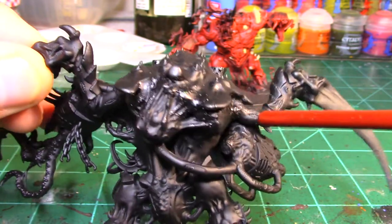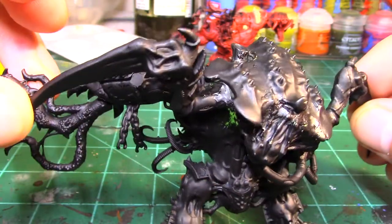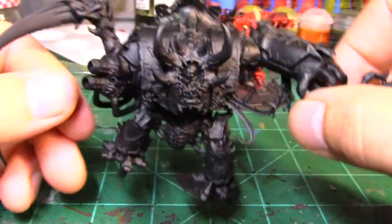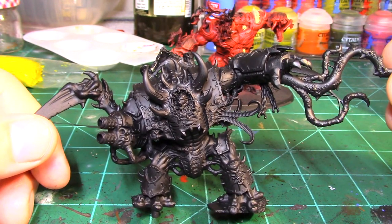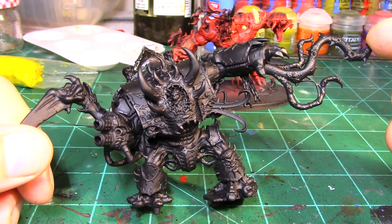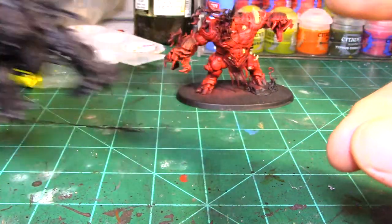Scything talons have been embedded there as well, and then green stuff work to smooth it out. The primer is starting to come off but I'll take care of that. This is the most involved conversion of the four. I wanted this to be a pretty custom model for my narrative campaign — Nurgle has a lot of conversion potential, and fusing Nurgle units with Tyranids is pretty fun, which is the central idea of my campaign.